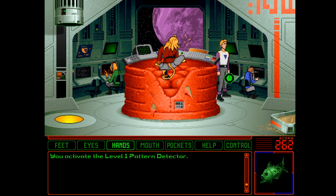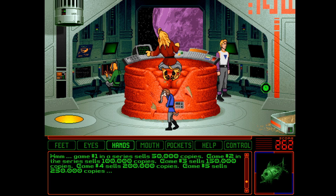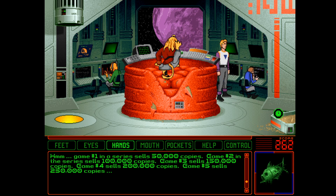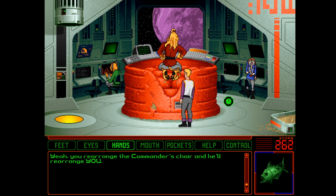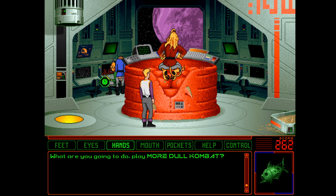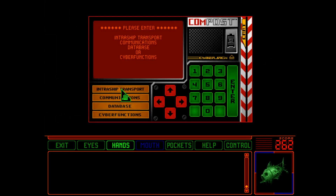You activate the level one pattern detector. Game number one in a series sells 50,000 copies, game number two sells 100,000 copies, game number four sells 200,000 copies, game number five sells 250,000 copies - you're detecting a definite pattern here. You rearrange the commander's chair and he'll rearrange you. What are you going to do, play more dull combat? Well, that hasn't done anything, I guess let's go back.